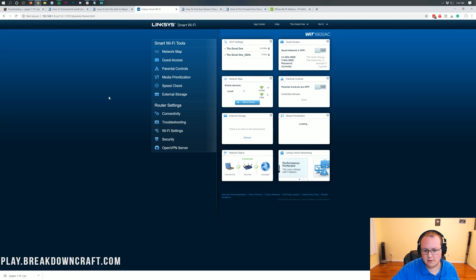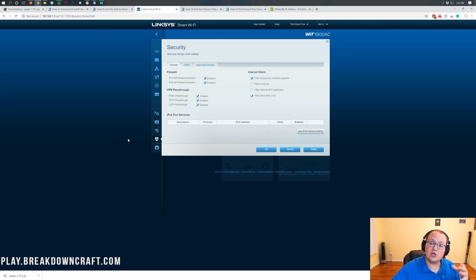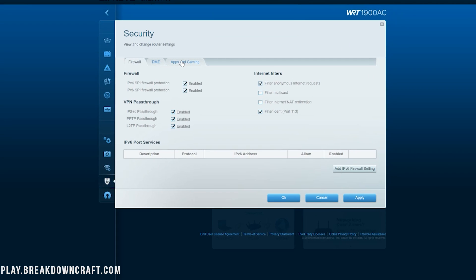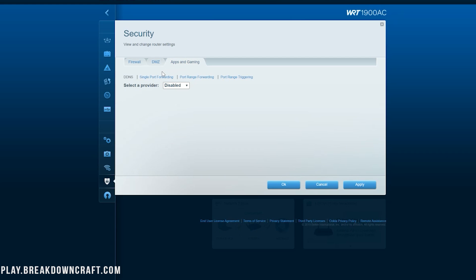Common terms for where port forwarding is located: it could be under Security, Advanced, Admin/Administration, Apps and Gaming, Port Forwarding/Port Triggering, NAT Forwarding, NAT Gaming, or NAT Port Forwarding. For me, my port forward is in Security > Apps and Gaming > Single Port Forwarding. For you it may be a large list of blank boxes — whatever it is for your router is fine.